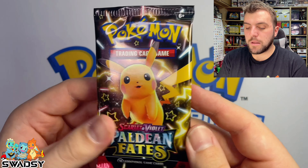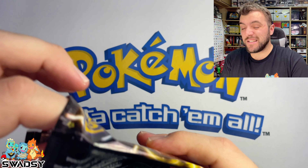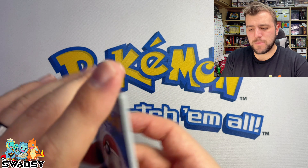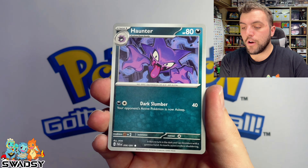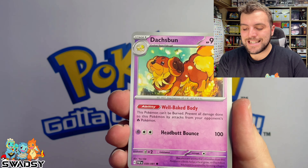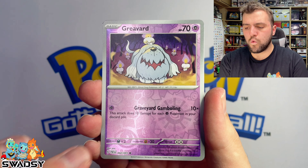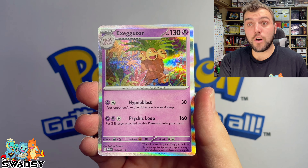Fourth pack now — we've got the Pikachu artwork. This is from four different ETBs. I just grabbed the packs and chucked them in here. Psychic Energy, Fido, Haunter, Mime Junior, Noibat, Dash Bun, Nimona's Backpack, Primate, Greevard Reverse Holo, Noibat Reverse Holo, and Executor Holo Rare.